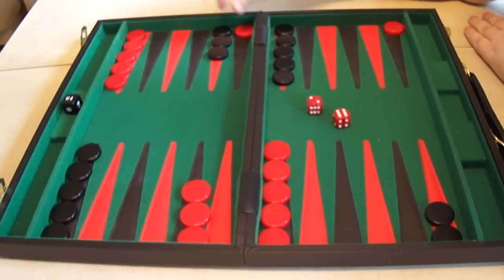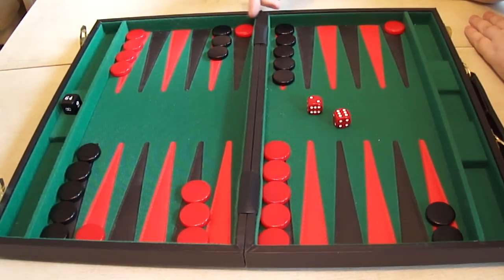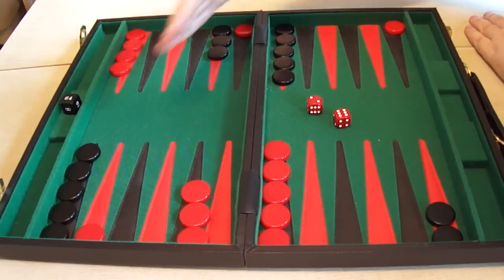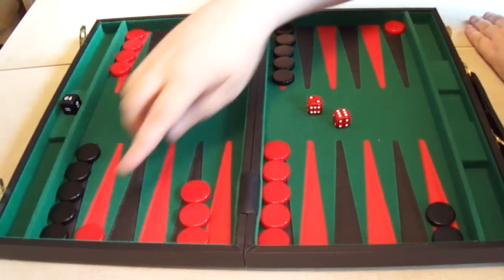The correct play is bringing the 6 out and the 2 down. Don't be too worried about putting checkers here - even though they look vulnerable, they're really not that bad. If you lead to being hit here with 6-1, you will probably have a good chance of coming back and hitting back here, and it's to your advantage to exchange hits on this point. So this is the correct move with the 6-2.